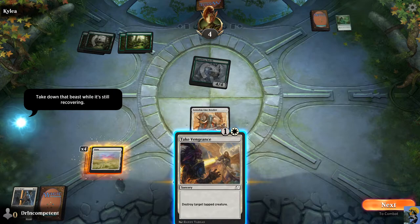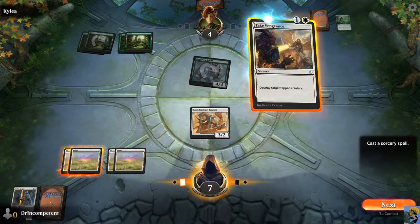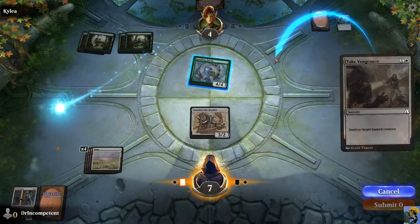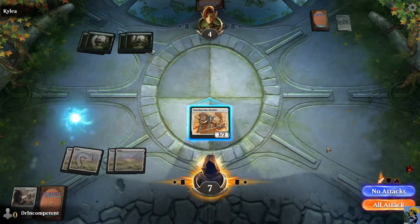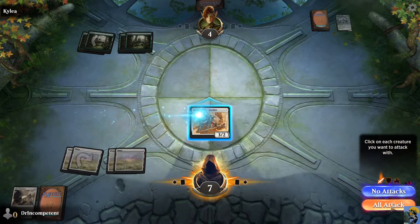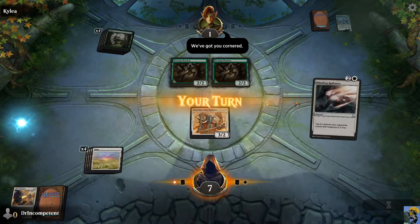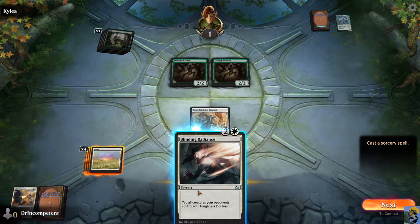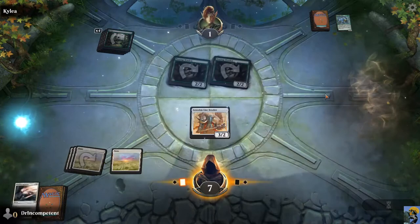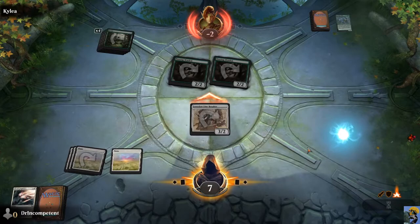They're showing you the power of creature spells — take down that beast while it's still recovering. Now we have a nice creature destruction spell and we can use this. I grab it out of my hand and drag it out until it turns orange, then let it go and choose a target. It's a very great interface. We choose this and my god — we take her down to one. They've got a Treetop which is a two-cost and they have two. We've got you cornered. Clear a path — I do a sorcery targeting all creatures with toughness two or less, which are both of these. The game applies it automatically and now we can attack. They cannot block and we win.